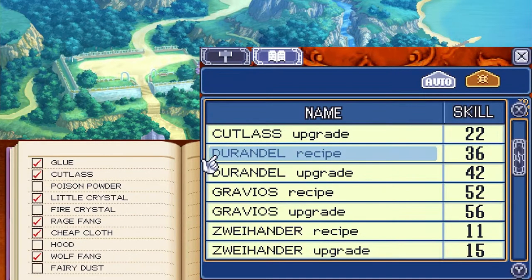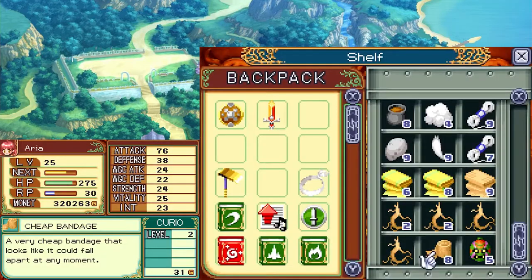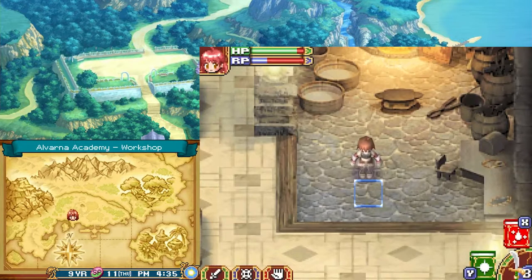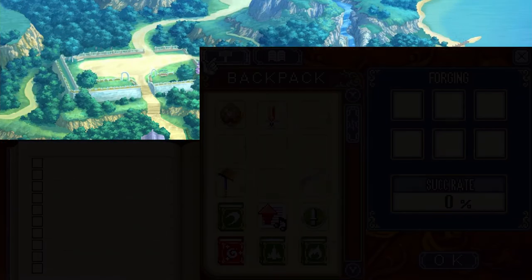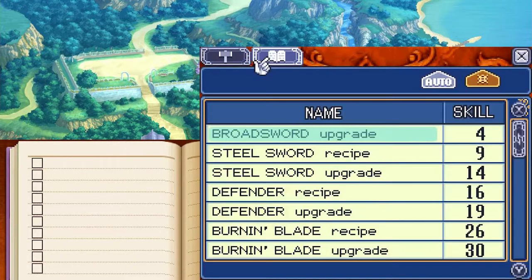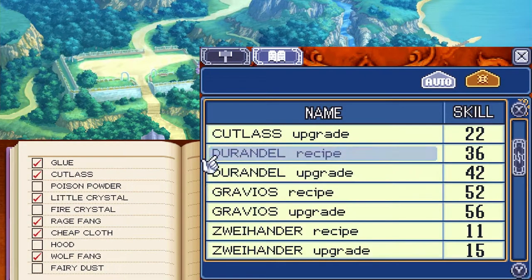The rate of success now — to make Durandal we have a 19% chance. That's good enough for me. I don't think I have Rage Fang. I hate it here. You know, it's something very unfortunate — this game decided to do something that's just bad. The item I need for Durandal, the weapon I want to make, the weapon I've been working towards this entire time — this nice little thing right here. The Rage Fang is not obtainable until near the end of the game.